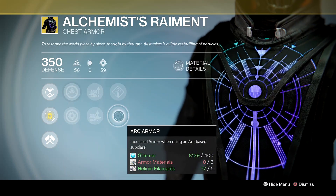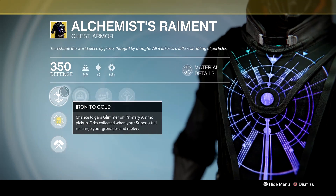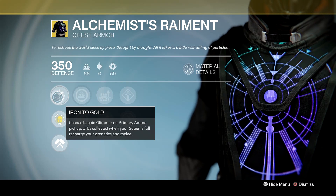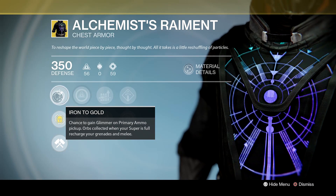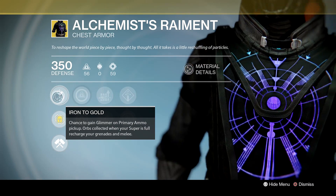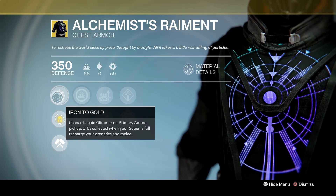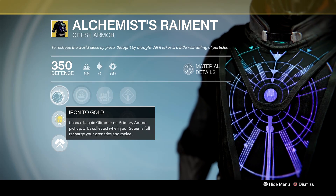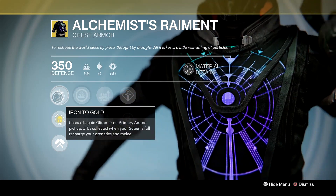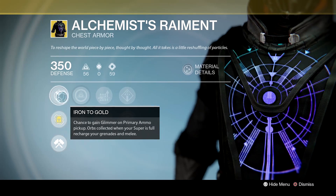Arc Burn Defense reduces incoming Arc Burn Damage, and Arc Armor gives increased armor when using an Arc-based subclass. Should you buy this piece? Well, it sadly doesn't have much use in PvP. A chance to gain Glimmer on Primary Ammo Pickup is useful if you're really low on Glimmer, so this could be a handy Glimmer Farming chest piece for Warlocks. Orbs collected when your super is full recharging grenades and melee is not entirely useless either. There are useful perks for both PvP and PvE, but this is a much more viable chest piece for PvE.